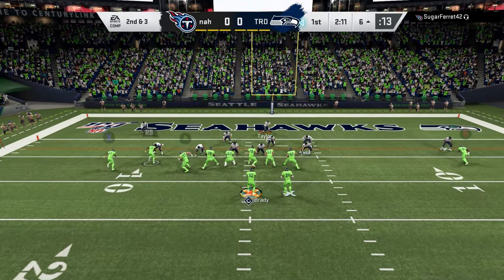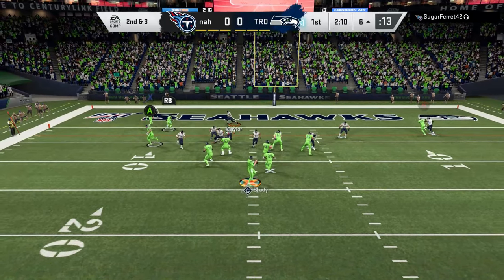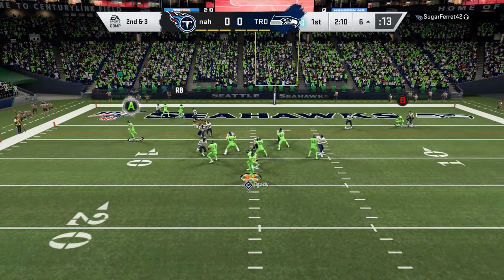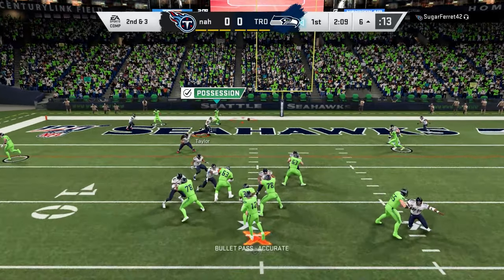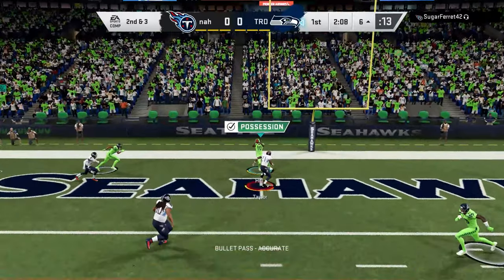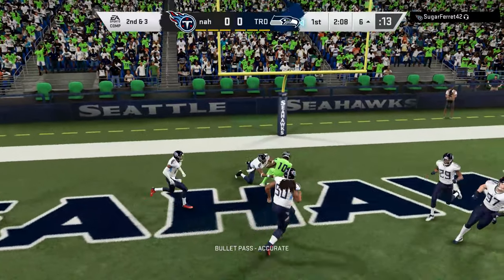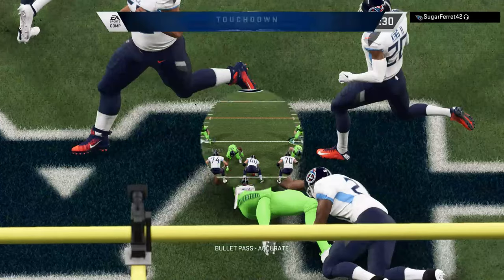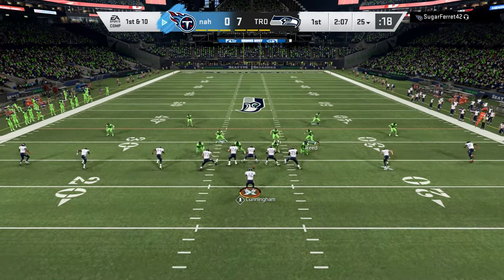He has Sean Taylor, the new one. There should be no reason why he shouldn't be able to pick it off. As you can see, his user is right where I want to throw it. I'm reading RB and I just see RB wide open — anybody that has a quarterback that throws that ball is getting intercepted. But for some reason, he was able to make that read and make that adjustment.